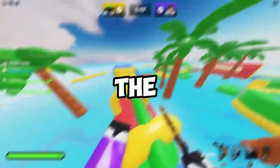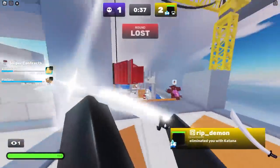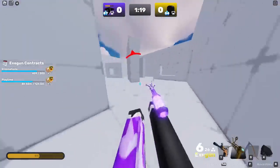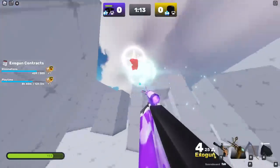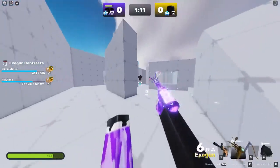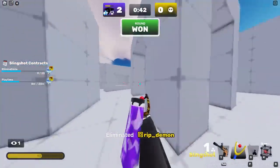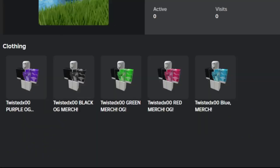For tip number 6, everyone hates the katana because sometimes unexpected things can happen. But did you know you can counter the katana using either the exo gun or the slingshot? And if you don't have either of those, you can always go in with your fist, scythe, or any other melee item. This is pretty OP.